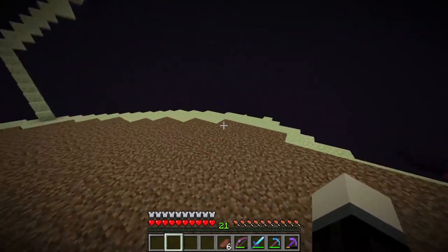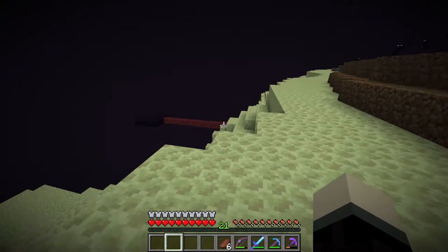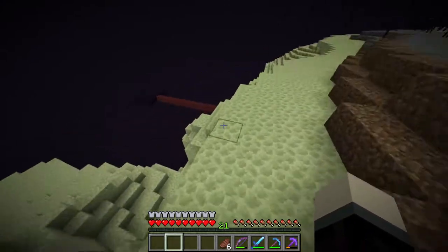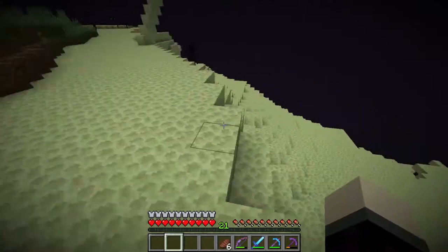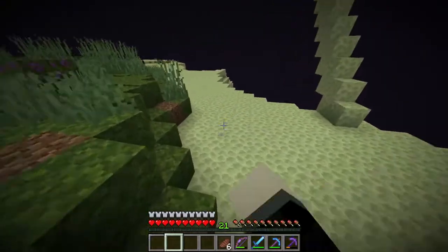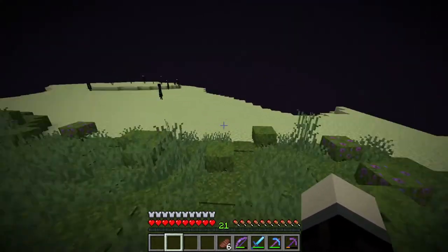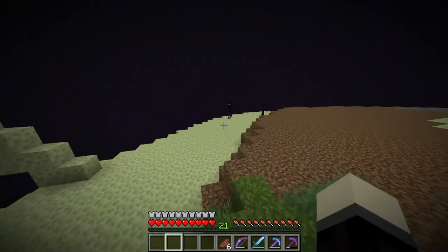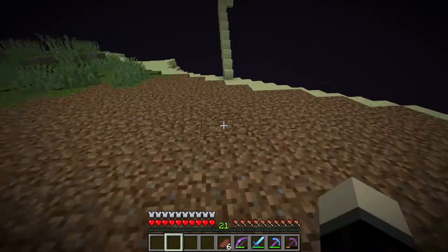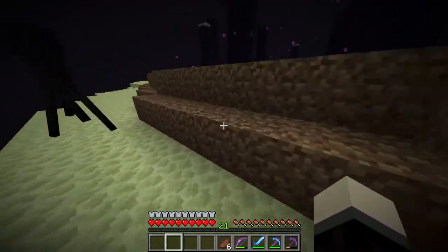We have our little spawn area — I want to make a little bridge that ends up connecting here. On the outskirts I want to put some chorus fruit on the outside, to make it feel like the more dead area. The more down you go and the lower from the top area, the less alive it becomes. So we'll have a bunch of chorus fruit down there and moss up at the top.